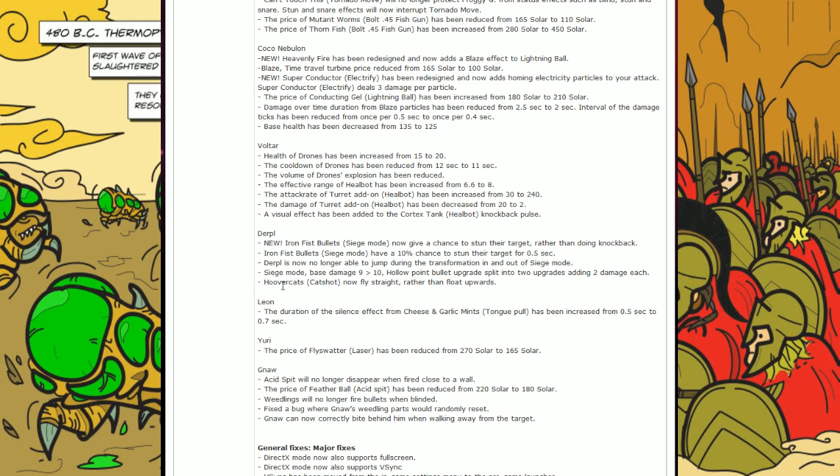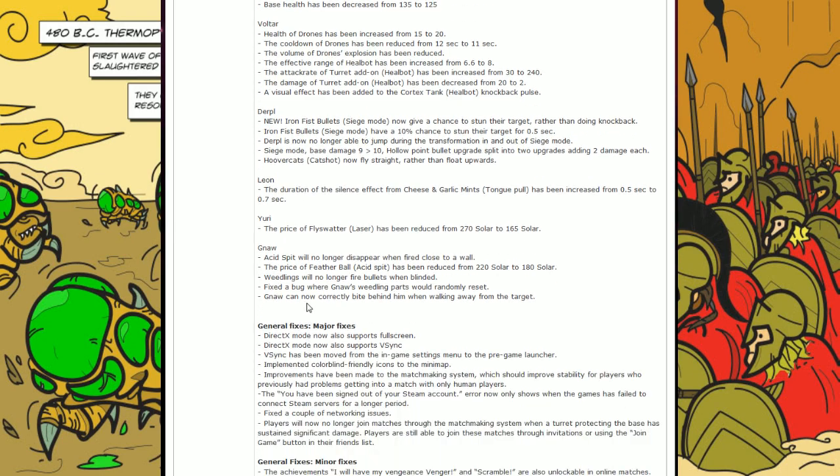Hovercats now fly straight rather than float forwards. Leon also got some changes. I'm not really aware from Cheese and Garlic Mints — I think that's the silence effect, and I'm not a big fan of that skill, so it's not a big thing for me.